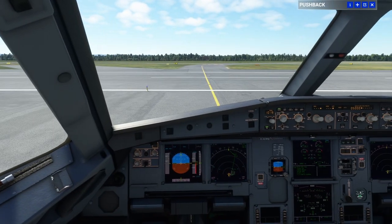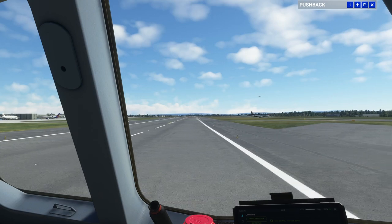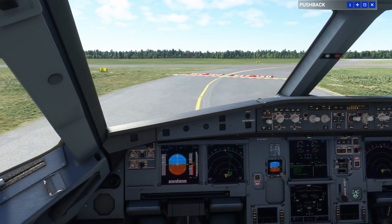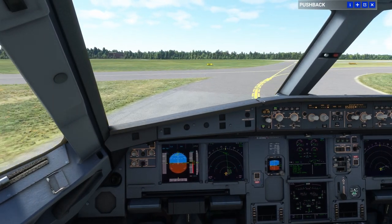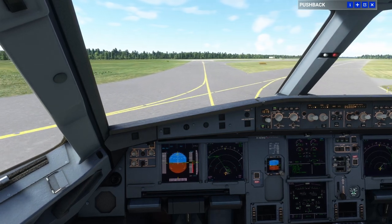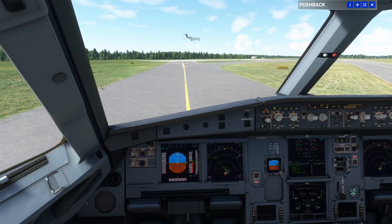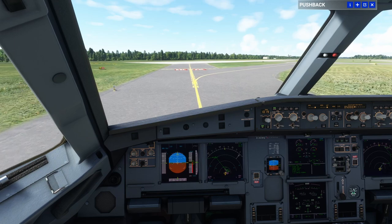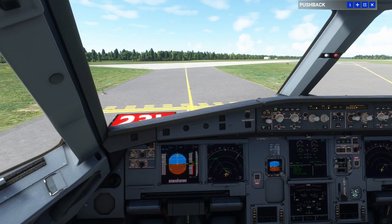Approach path is clear. We are crossing runway 23 Right, with aircraft approaching 23 Left. Slow down a little bit. This is Delta Zulu, which becomes Tango, where we will hold short of 23 Left. Here we are at 23 Left — let's stop right here at the hold short line. Set the parking brake.